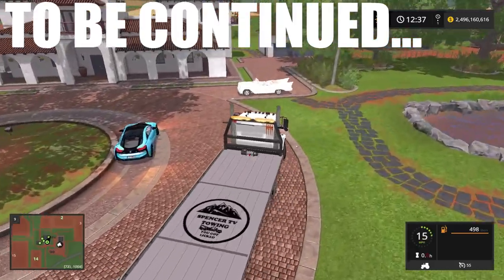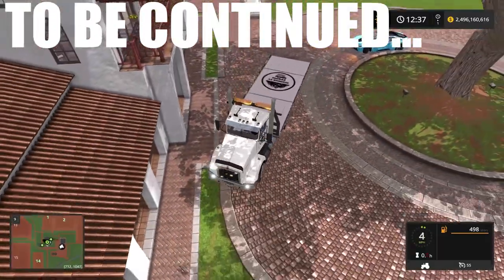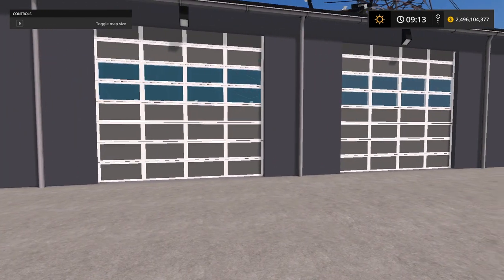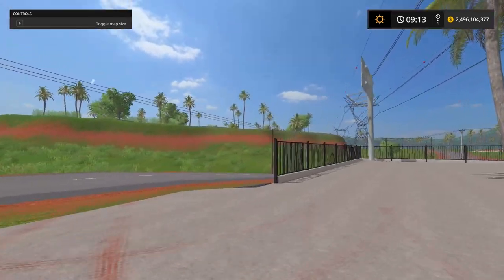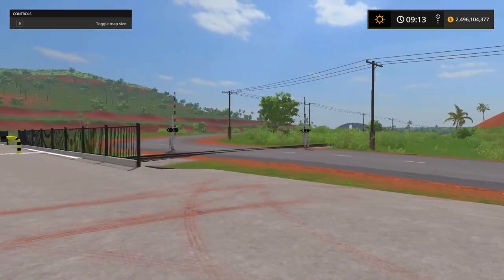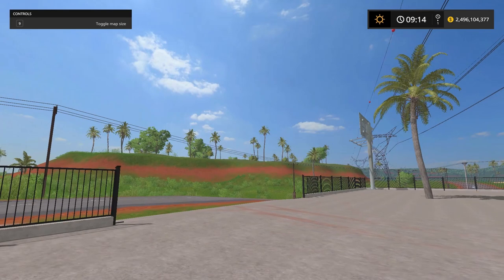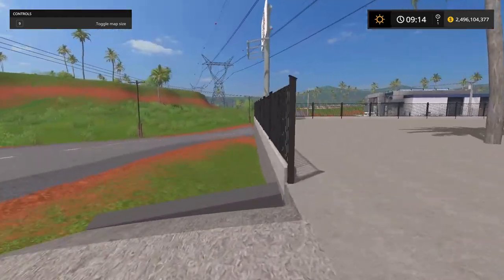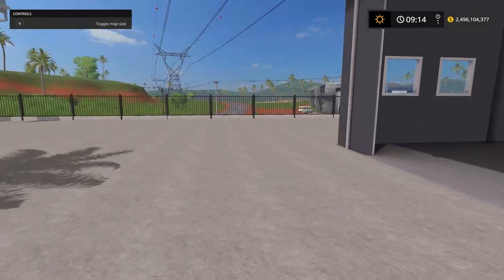We need two vehicles — the BMW i8 right here and a Ford Raptor, and those are not paid off. Welcome back guys to another special TV repo series video. Today we're on a totally different map — this is the DLC, the platinum expansion map. It came out a long time ago and now that FS17 is wrapping up and FS19 won't be coming out soon, I wish I would have played on this map more. It's made by Giants so there are really no errors whatsoever.